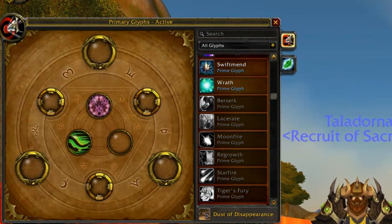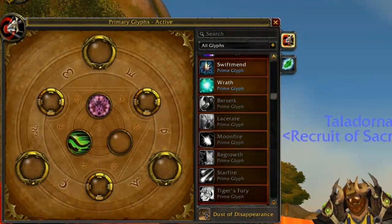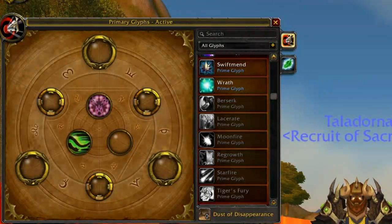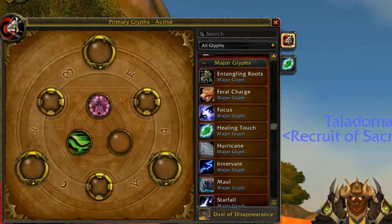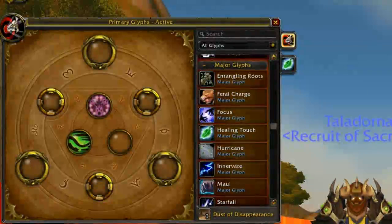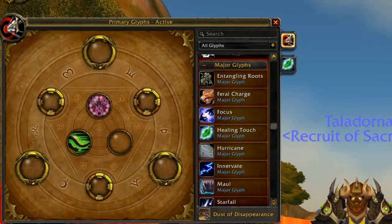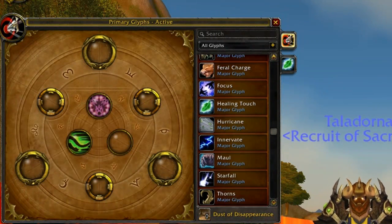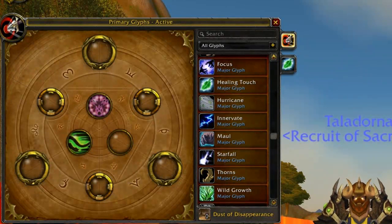Everything else in the prime glyph section is either a caster glyph or a cat glyph, therefore completely useless for a bear — assuming you are staying in bear form 100% of the time, which any tank in his right mind will be doing. Now that the super hard stuff is out of the way, let's move on to major glyphs. We have Glyph of Feral Charge, which reduces the cooldown of your bear charge ability by one second.